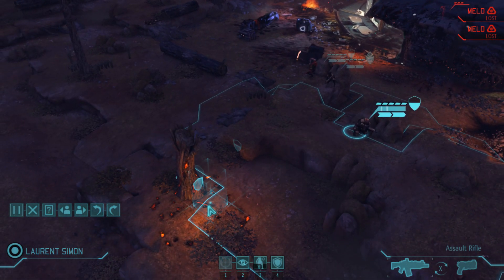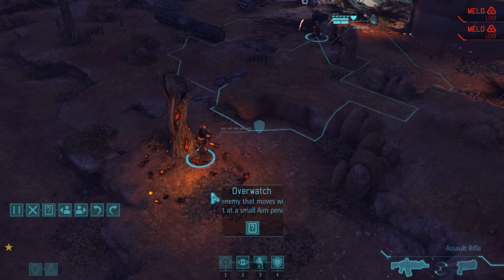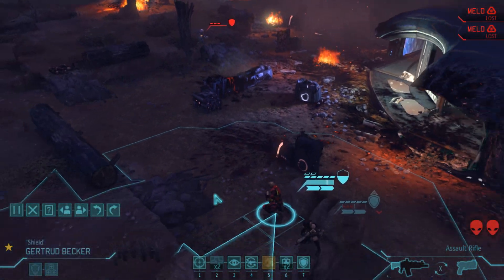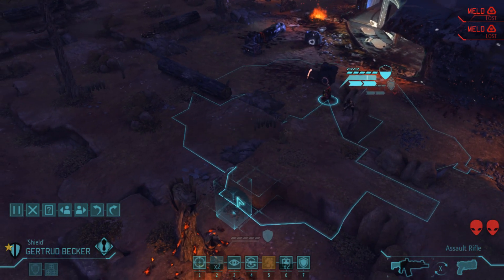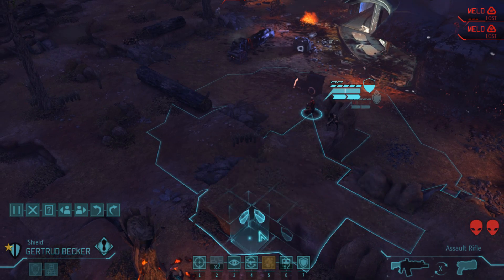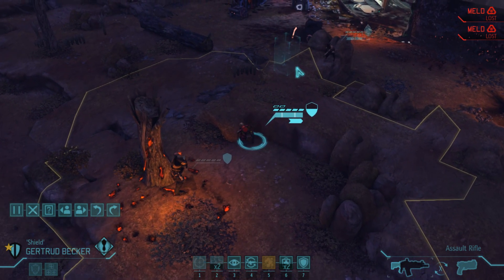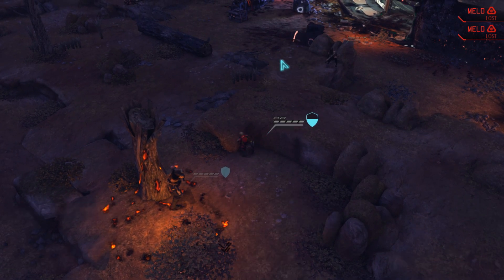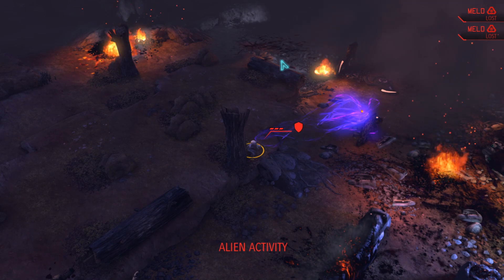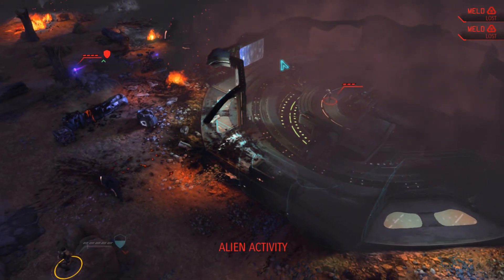Somehow I find myself in this terrible situation where all of my units are behind half cover. This isn't how it was supposed to be. Thank God she didn't die immediately after I spent the medkit on her — not that the medkit matters, but the turn spent to do it matters. This could be dangerous. I basically sacrificed this unit's life for the other unit's life. Now she's going to panic — at least she didn't panic and shoot the person who just healed her. I would have been very displeased.